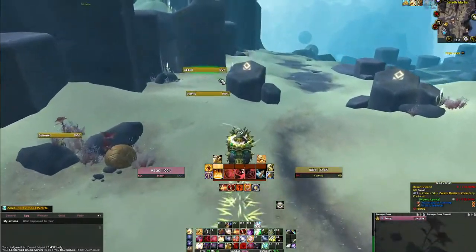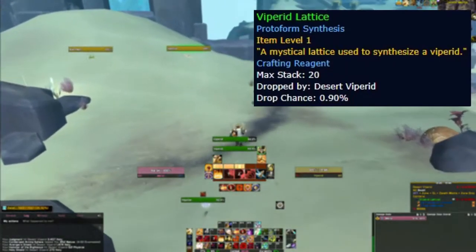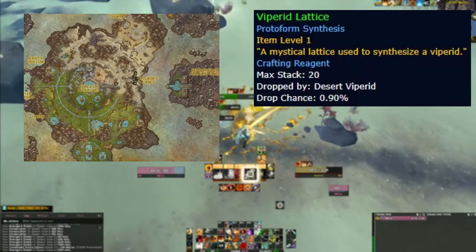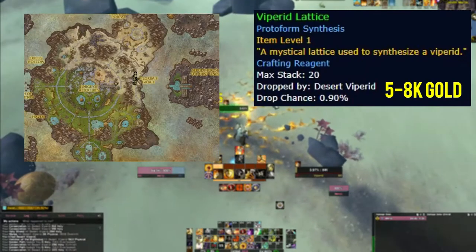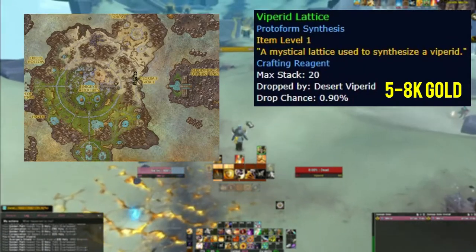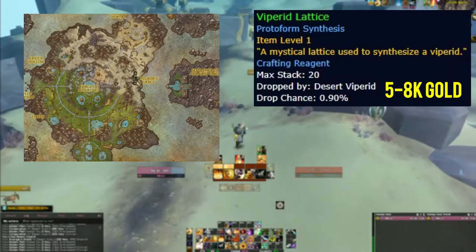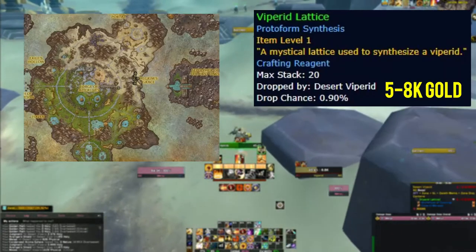The first item on this list is the Viparid Lattice. This material is used for crafting in 9.2 Zereth Mortis. At the time of recording it is still Shadowlands and the price is around 5,000 to 8,000 gold. In Dragonflight and beyond the price is only going to go up because people are and always will be interested in collecting mounts and pets. The Viparid Lattice only drops from a single mob, the Desert Viparid, at a 1% drop rate.